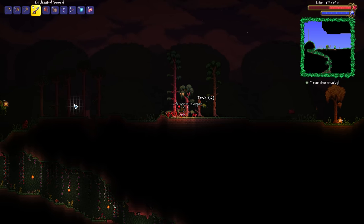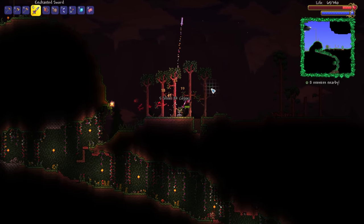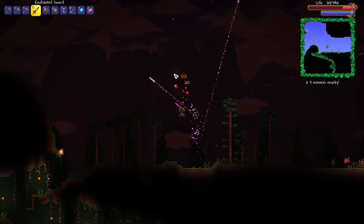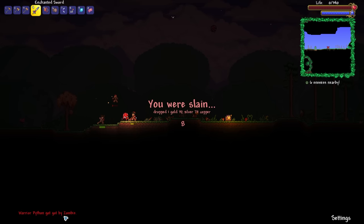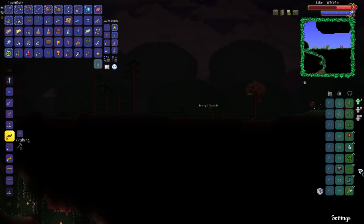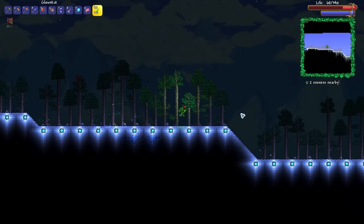In terms of the blood moon, pretty much the only thing that I think will be of any worth will be the shark tooth necklace. If we could grab that, that would be amazing — we would have ourselves five additional armor penetration with that bad boy. Warrior Python got got by a zombie. A shackle! Additional defense! Man, does it feel good to be able to run fast.